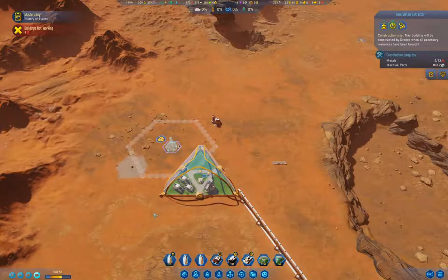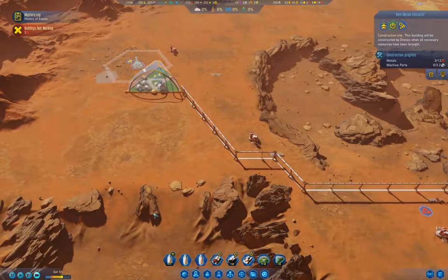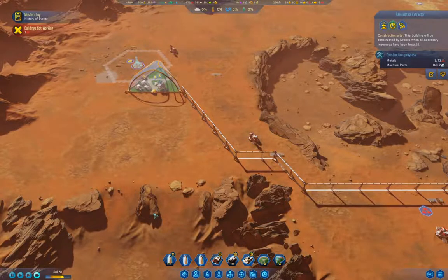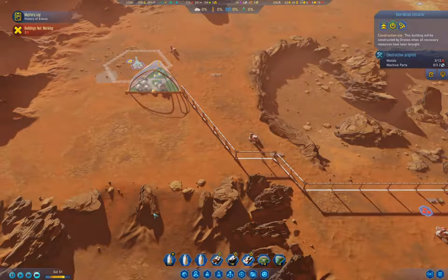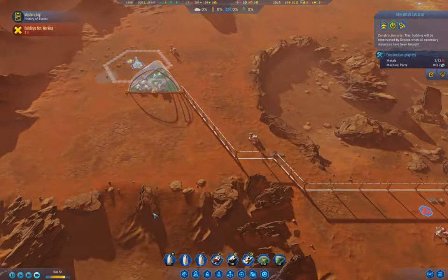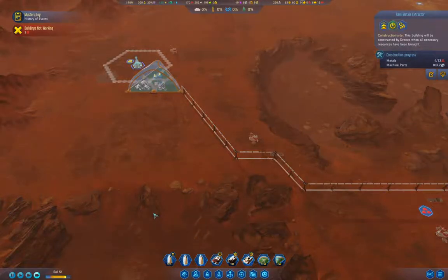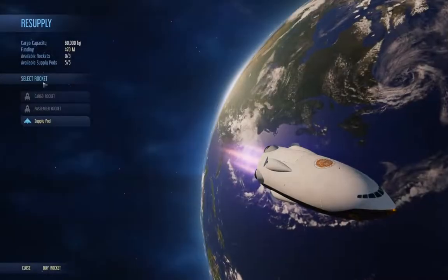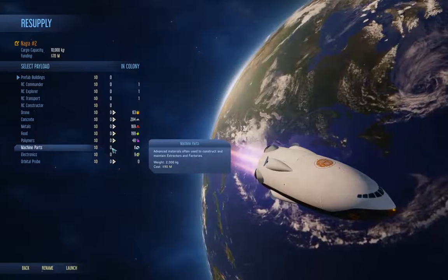Well, it's collecting metals there at least. So if I can get the rare metals operation underway, at least I'll get some funding in time to actually be able to do something useful. Four out of 12 metals — zero rare metals yet. I'm definitely going to need to bring in machine parts. Out of curiosity, a supply pod of machine parts — I can't afford it because I need 90 million. Back.